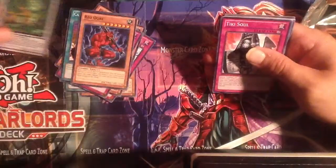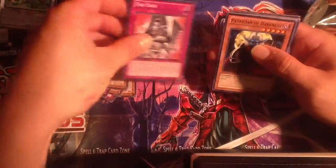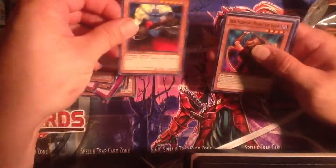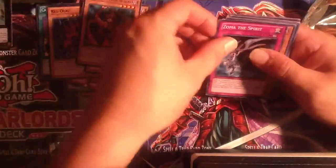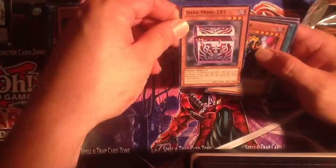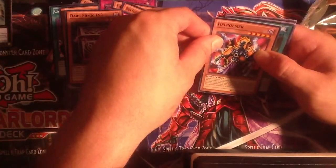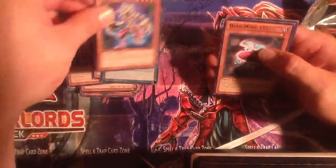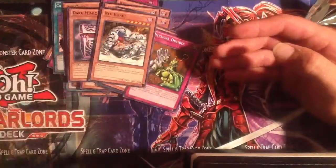This has definitely been an awesome opening. And for the rest of the commons: Tiki Soul, Patrician of Darkness, Dark Scorpion Manet the Thorn, Zoma the Spirit, Double Kostan, Dark Mimic Level 3, Helpo Emer, Book of Life, Gurnia, Dark Mimic Level 1, Physical Double, and Ryukaki. These cards will definitely go great.